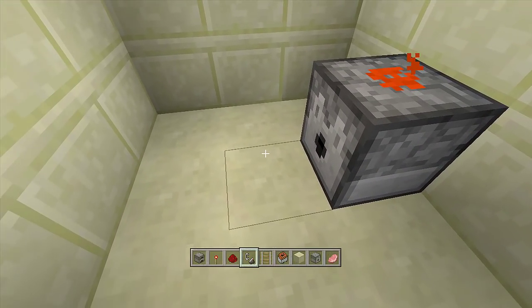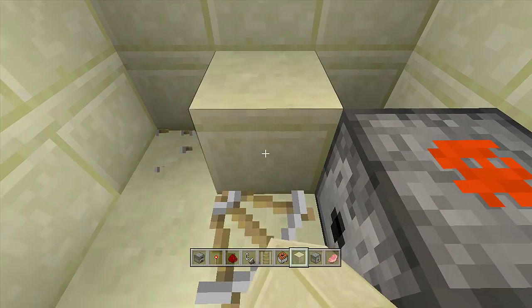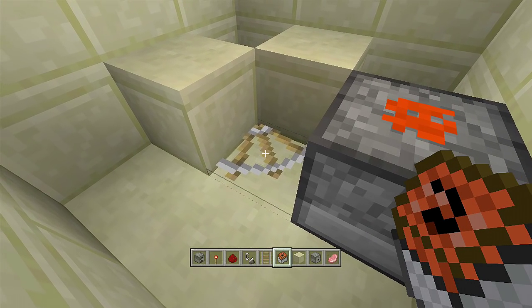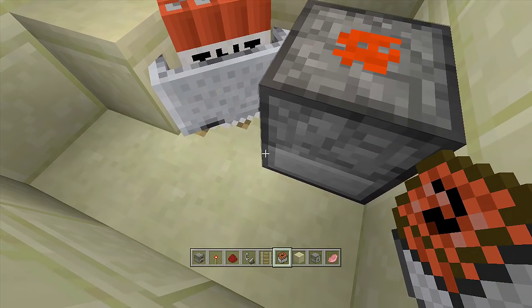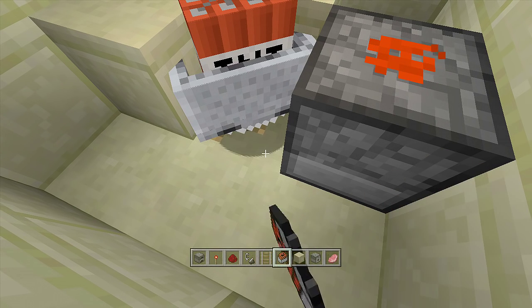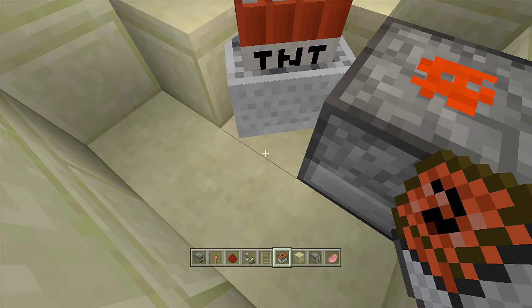Right in front of the dispenser place three rails — one, two, three — then break the two outer rails and place two blocks on either side. The more TNT minecarts you add here the bigger the explosion, so place in your minecarts with TNT on this rail. Keep placing them into the bottom corner of the rail. Once you have enough, break the rail and place a block so the minecart with TNT doesn't move.